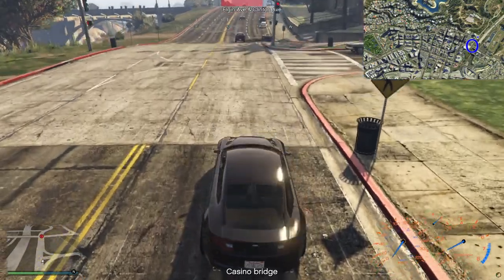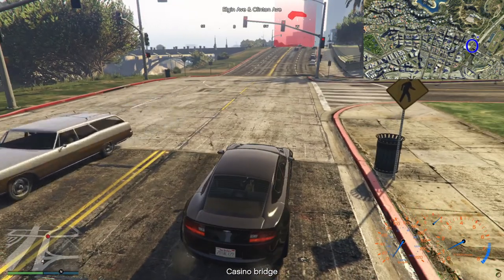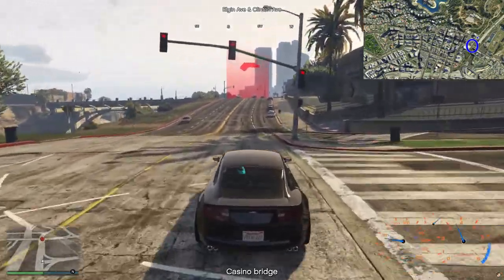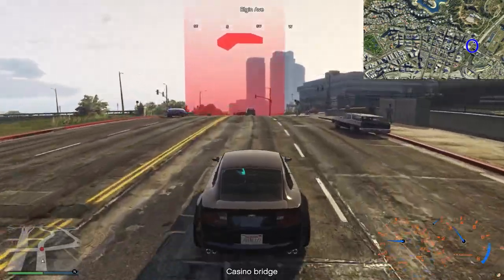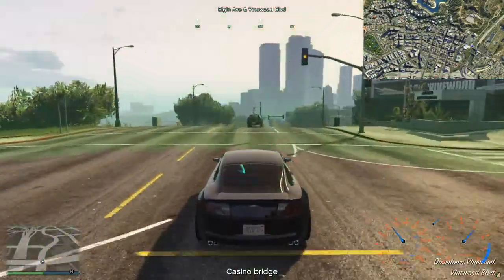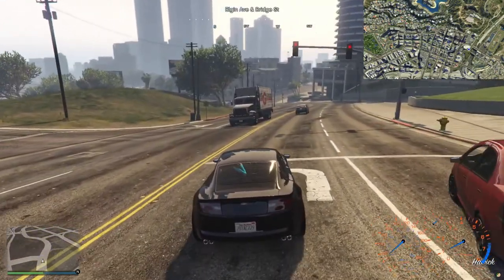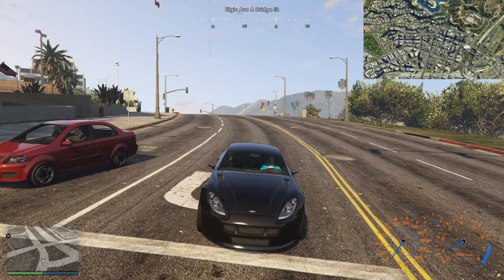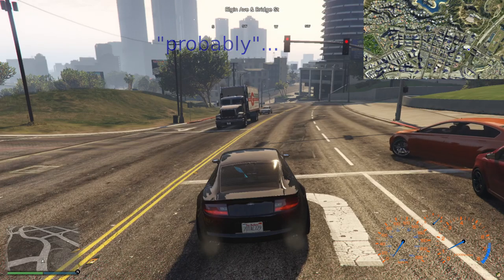Why did that car go? That was a red light — that's weird. I'm not used to the AIs running red lights, although apparently it happens. Is that a purple car coming towards me up there? No, it's not. Okay, I'm going to run this light as well then, because I want to get up there and get through the checkpoint. Something exploded — I have no idea what that was. That's probably Mike though.